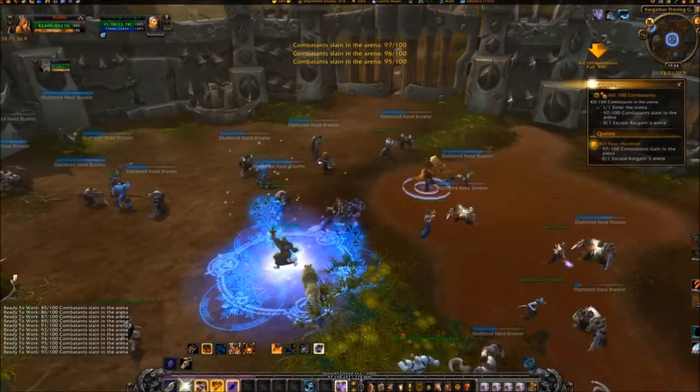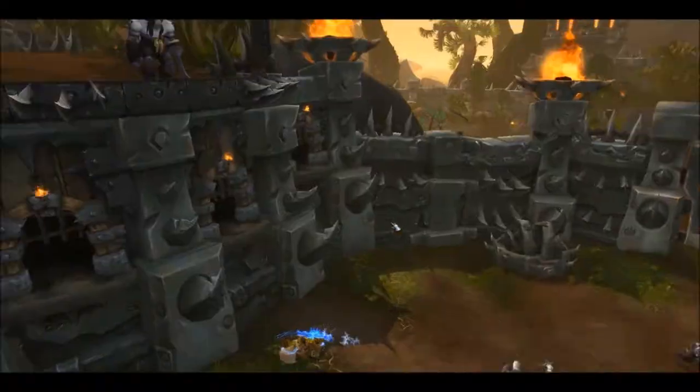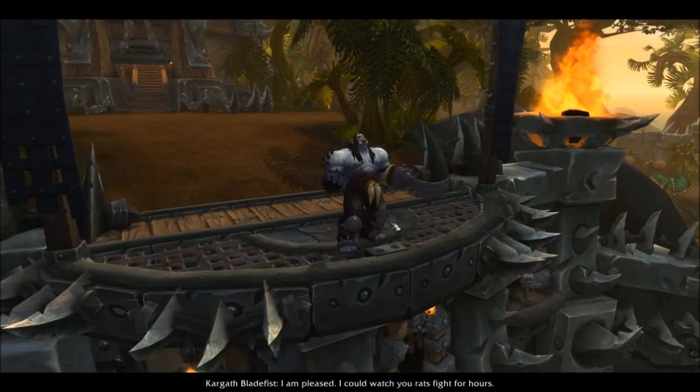After 99 enemies are killed, the arena gates will open and you can follow Khadgar to Umbral Halls.